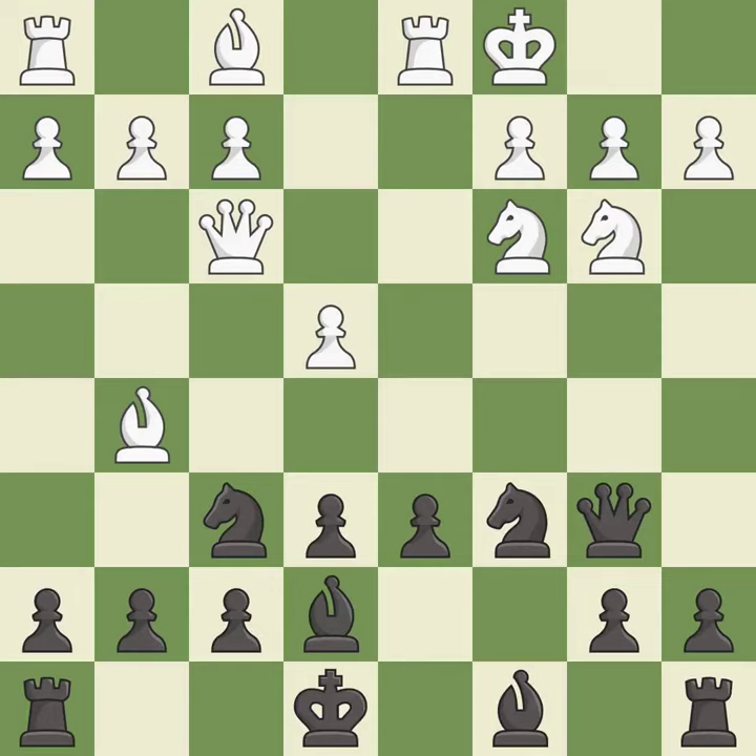Castling gets the king out of the center while also developing a rook. Castling queenside tends to be more active because the rook is closer to the center. It is best. Castling develops a rook while also getting the king to safety.